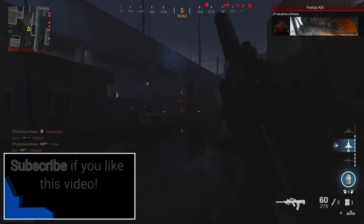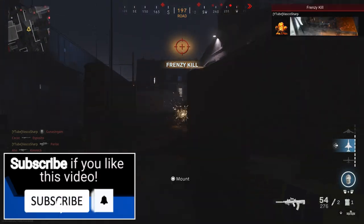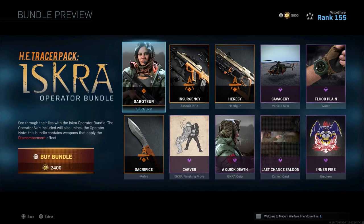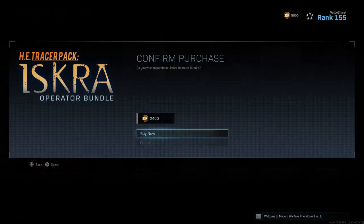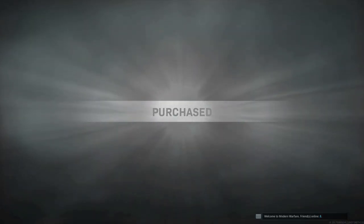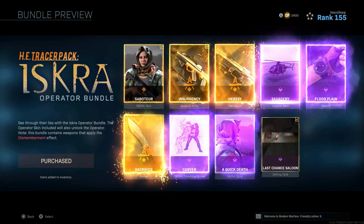Now for the orange bullets you need the bundle Tracer Pack Iskwa, which you can buy in the store for 2400 Call of Duty Points. So the only thing you have to do is check your store every time you are online for the bundle Tracer Pack Iskwa. Even when you don't see it in the store, don't be disappointed because every now and then it will come back.